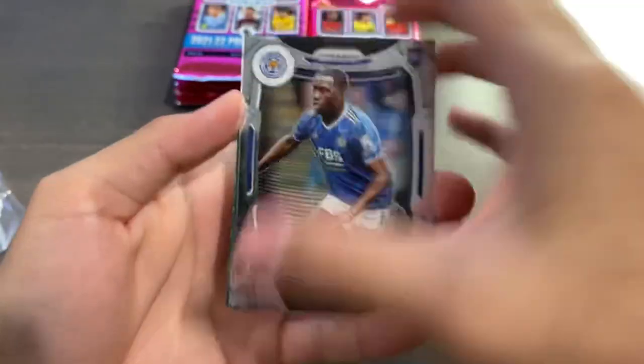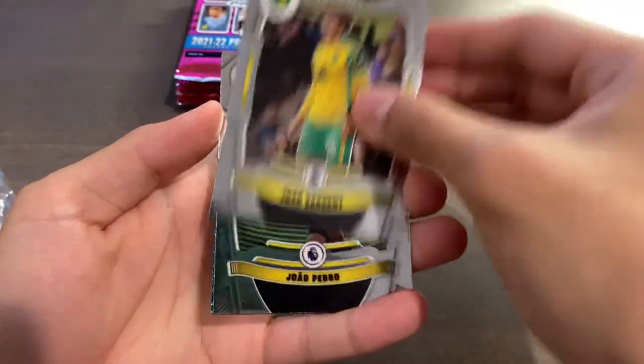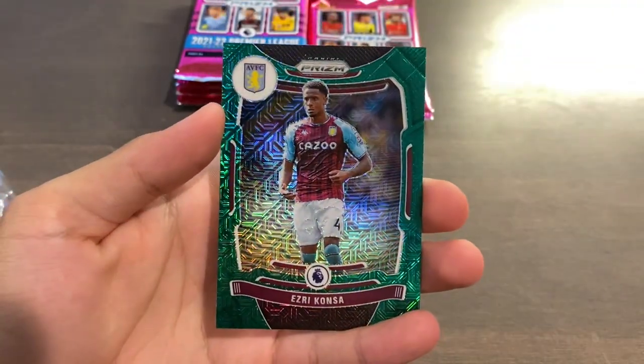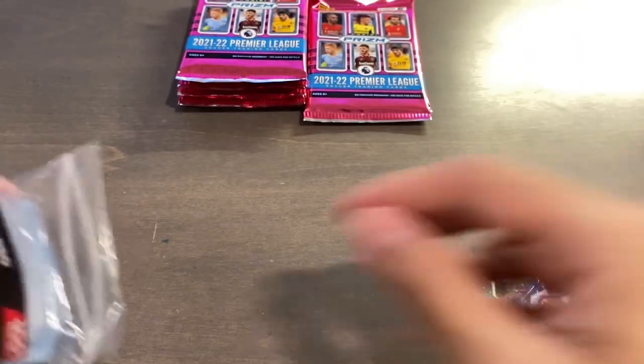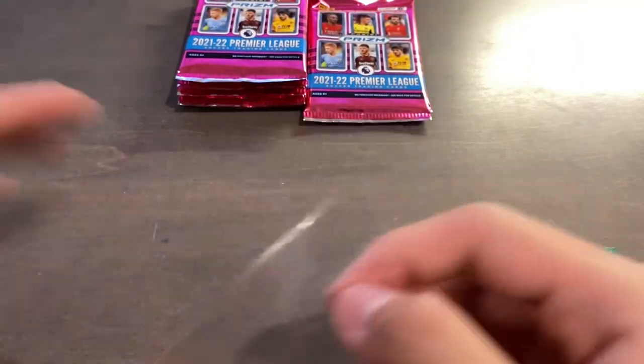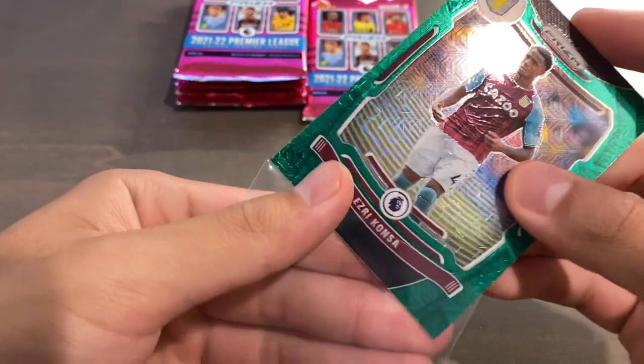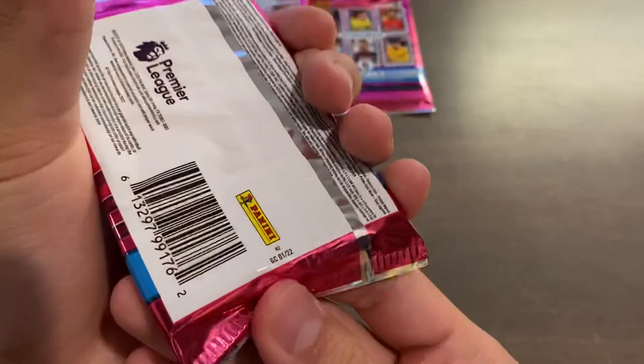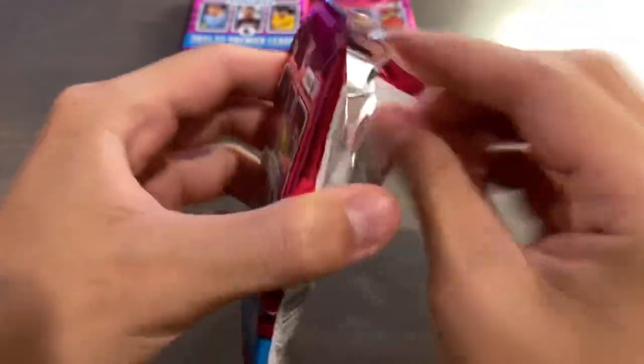And we have another green, our second green. Samare, Josh Sargent — the American — Joao Pedro. Our second green is going to be Esri Kansa for Aston Villa. Not as good as the first one, but a decent player still. Of course, it is a 300-player checklist for the base set, so there's a ton of possibilities.